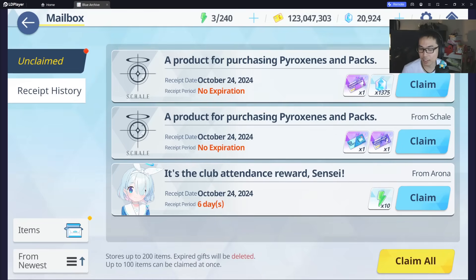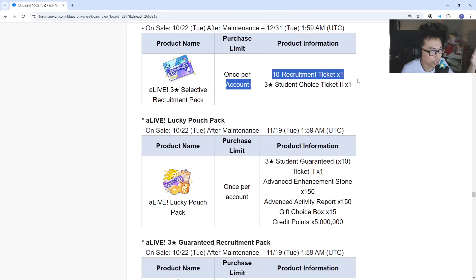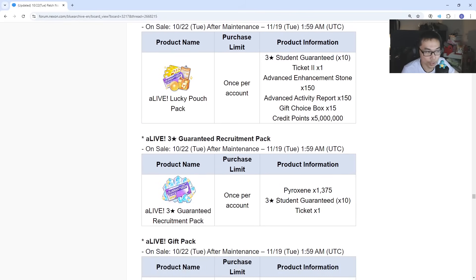Now, what's the difference between these packs? The one with the student choice ticket — this is the selector — is ideally the one that you want to buy if you can only buy one. Now if you can afford to buy two, all three of these are the same price. I recommend buying this one and also this one, which comes with student guaranteed ticket times 10 and pyroxines 1.3k.